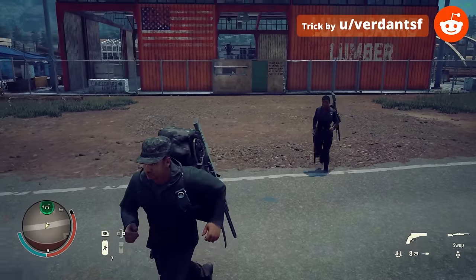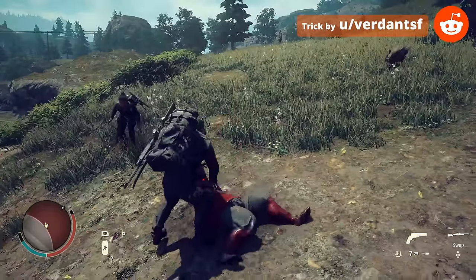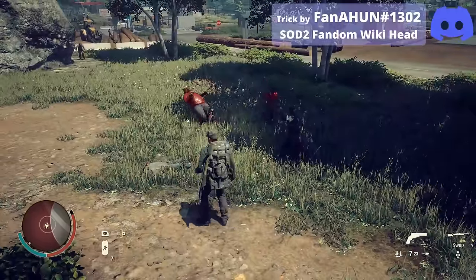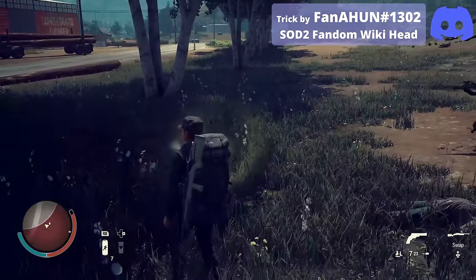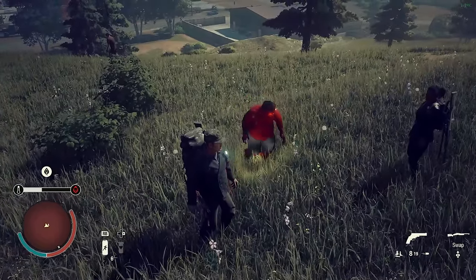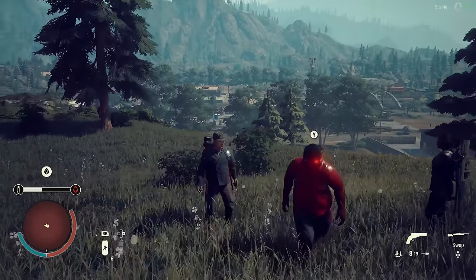Tip 13: The best way to control our AI followers is by entering stealth stance. While in stealth, they will not engage any zombies and even cease engaging when we enter stealth. Tip 14: Our AI members and followers take 50% less damage and infection than our active character, regardless of difficulty. Tip 15: And if we consume scent block, our AI follower will also become invisible to the zombies, but without receiving the infection from the scent block.